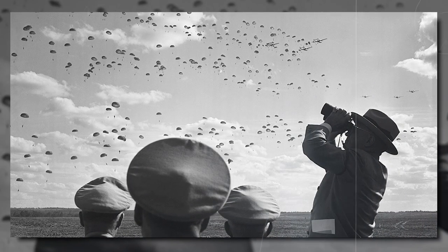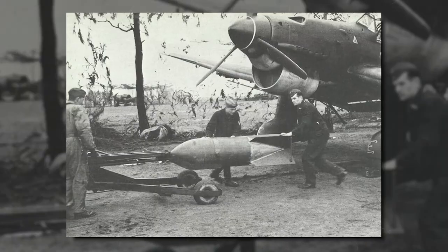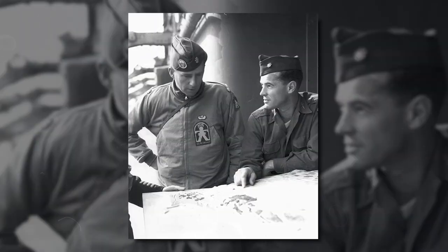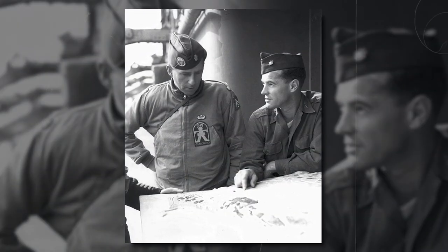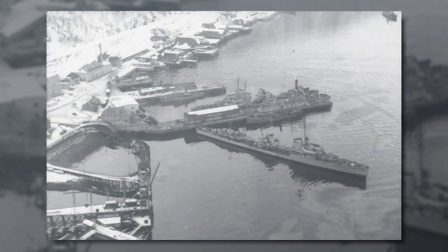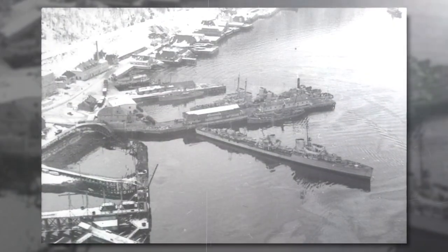Meanwhile, parachute battalions took the Oslo and Stavanger airfields. The German destroyers then needed to refuel and return to Germany, but there was only one tanker available — the other had been sunk by the Norwegians. This prevented them from leaving Narvik on the 9th as planned.